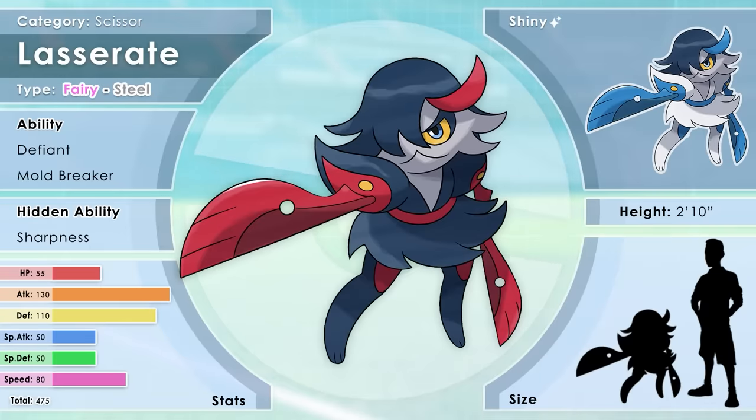Lacerate, the Scissor Pokémon, a fairy-steel type. Its name contains the word 'Lass' in it — this Pokémon is 100% female. Lacerate is covered in fur that reflexively hardens when it senses danger. The fur on Lacerate's long paws become especially sharp and can cut through bone. Lacerate hates authority but will become best of friends with trainers that have its back. When they overlap their arms, Lacerate's blades become full-fledged scissors used to finish off opponents. Its signature move Scissor Blade is a steel-type move with 110 base power and 100% accuracy, but can only be used when Lacerate isn't holding an item, since she needs both hands free. Her abilities are Defiant, Mold Breaker, and Sharpness. Her shiny is based on Satsuki's color scheme. I turned one of my favorite character designs into a Pokémon, so of course I think this design is the bee's knees.